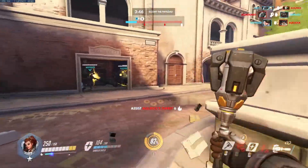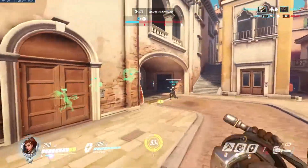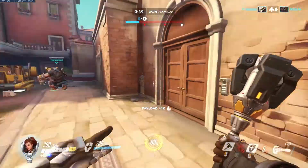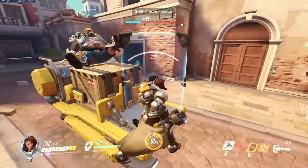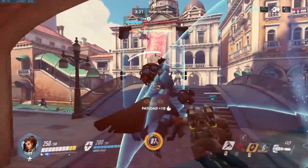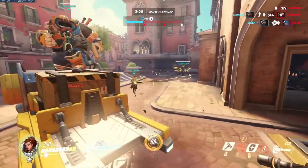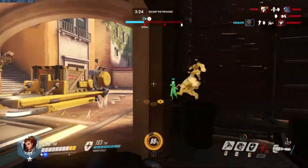We're back to pushing cart. We see Doomfist is ressed so we give them an armor pack because they're going to push. Then we come back — they've swapped to D.Va. Mercy needs a heal. We're low on packs. Doomfist is deep so we try to heal them. Doomfist is still deep.